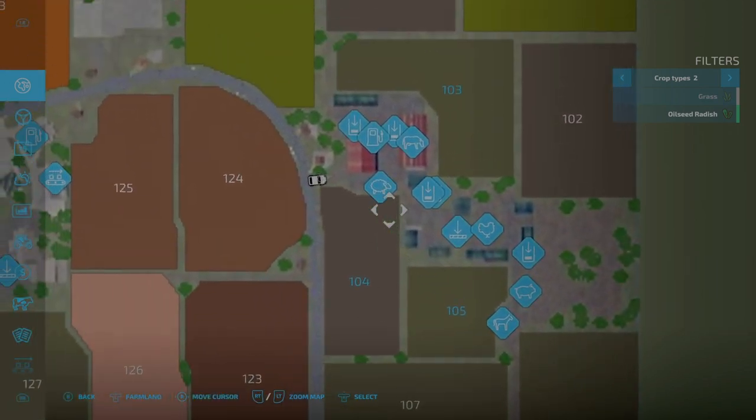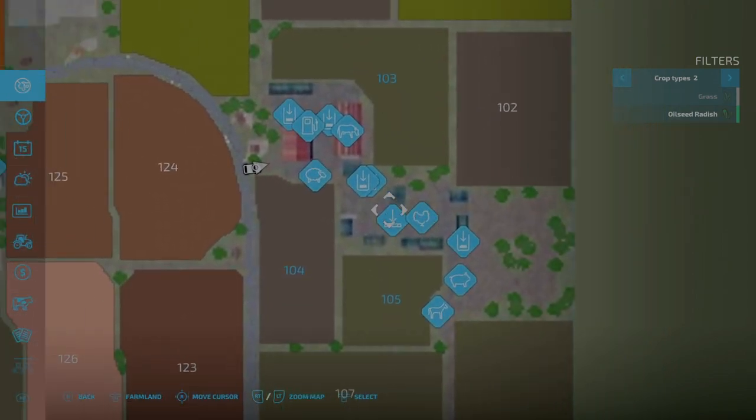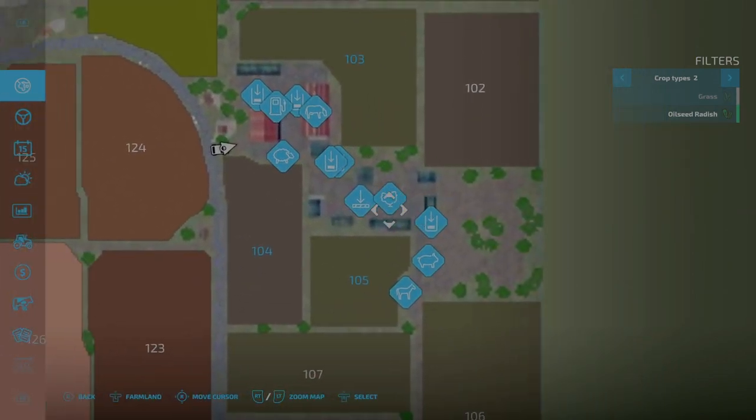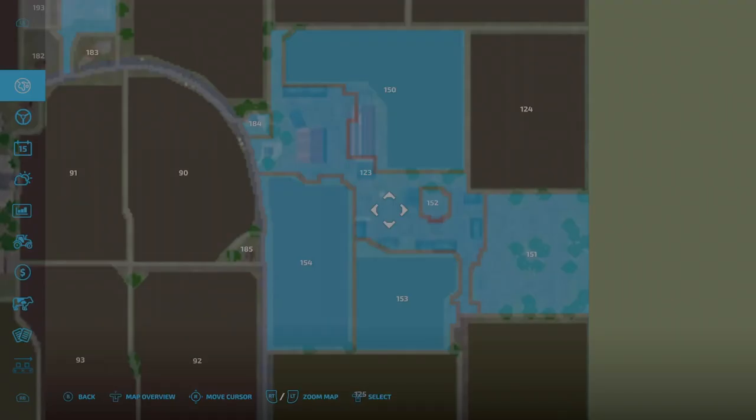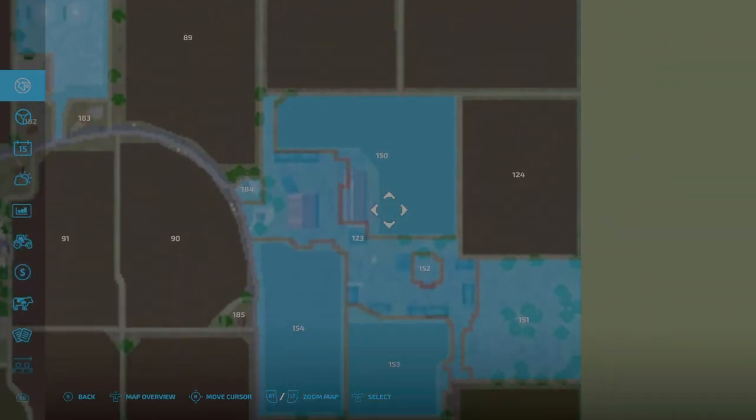What's amazing is you buy the main farm area and that gives you access to some triggers, but you have to purchase all the surrounding areas to have the full farm - the cows, sheep, chickens, pigs, and horses didn't pop up until we bought those separate farmlands. This farm encompasses farmland numbers 123, 150, 151, 152, 153, and 154.